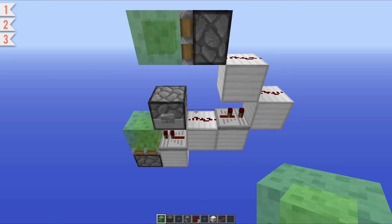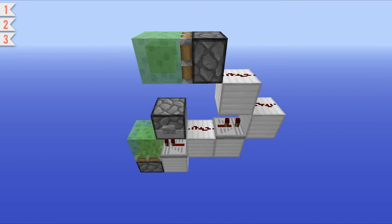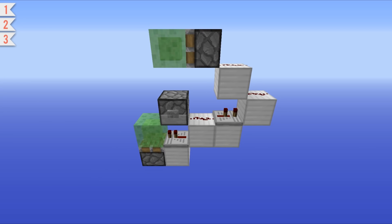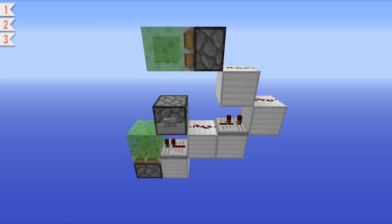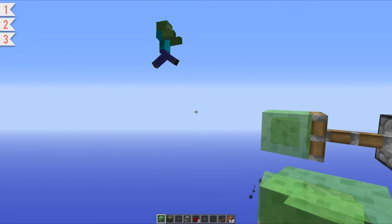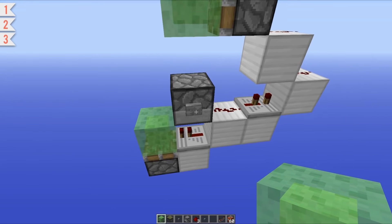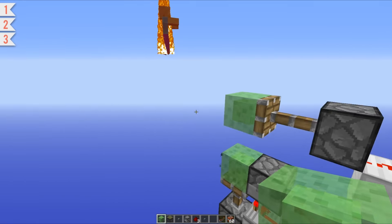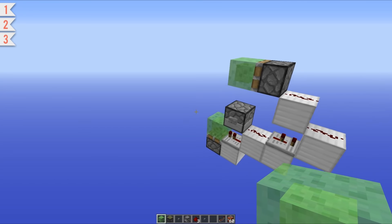Being only one block wide means that you can see all of the redstone — it's so easy to build. It just involves two sticky pistons, two slime blocks, a dispenser, and a sprinkle of redstone. Another cool thing about this design is it can also be used to launch mobs up into the air, which is quite good fun, and some of the mobs look absolutely hilarious when you launch them. I'll let you test that out for yourselves.